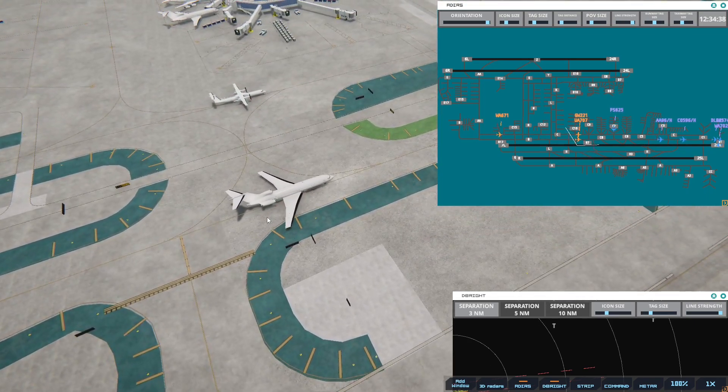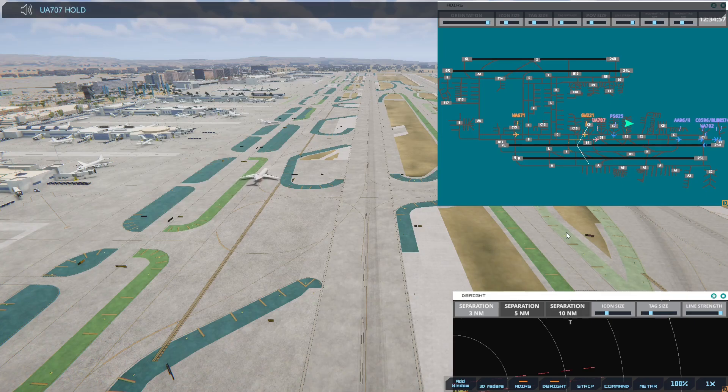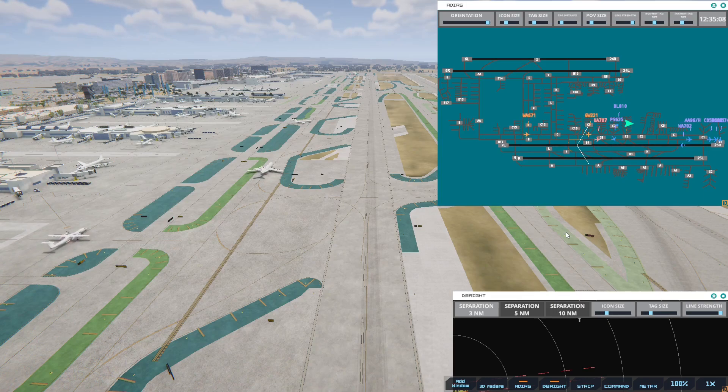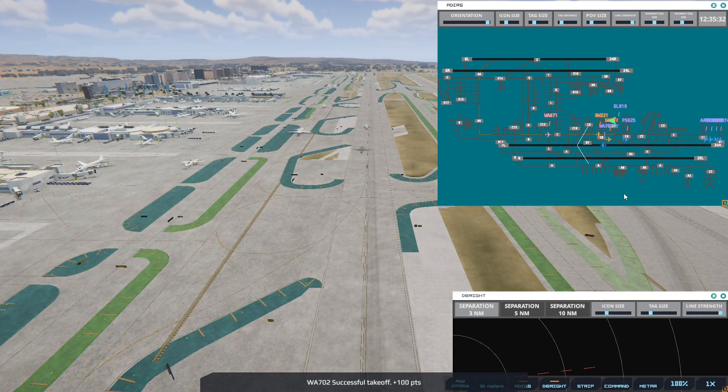Golden West can then stay on Charlie. Pacific Southwest 625, runway 25R via Bravo. Western 702, runway 25R. I'm just keeping an eye out that this one won't come in conflict — because they could. But Bravo is faster than Charlie. And we're going to have one more at 1235. I think I'm going to have to stop the United.